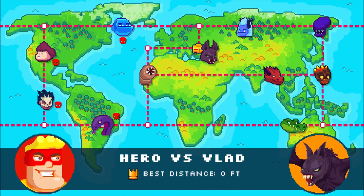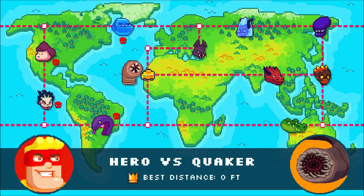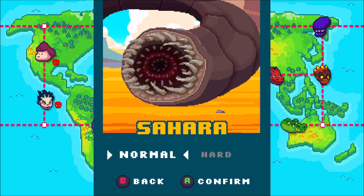We're going to do one that I've not done at all yet — let's go to this one here, Hero vs Quaker. We'll do a couple of these and maybe jump back to one where we've fully upgraded the vehicle just to see how much of a difference it is. There are two difficulties as well: normal and hard. You have to complete it on normal first to unlock the hard level.